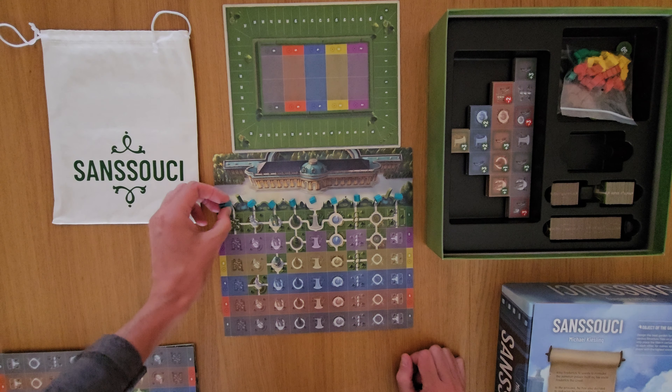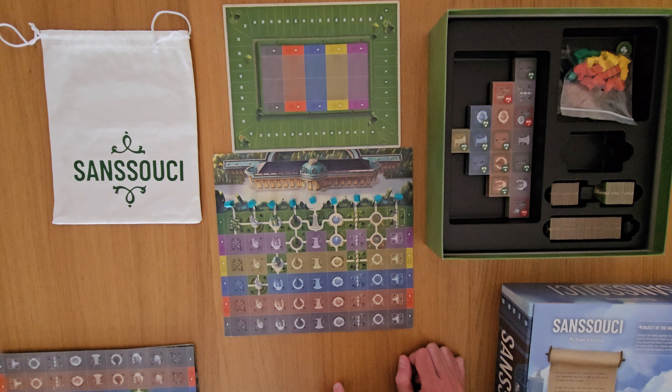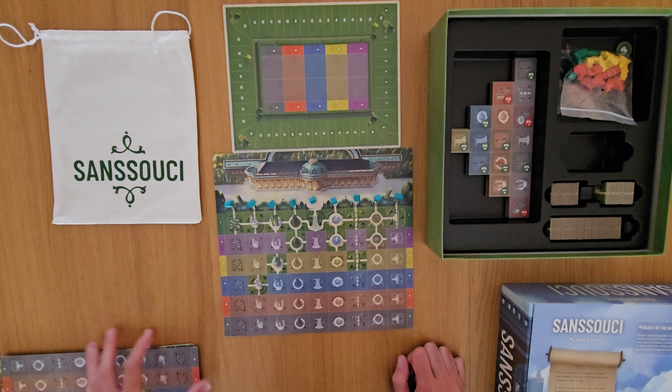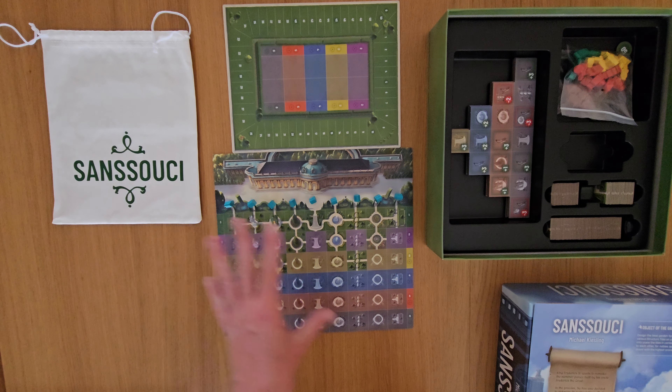This is basically Proto-Azul — Michael Kiesling, the designer of Azul. Both him and his wife and myself, we play it before breakfast. In this game you represent gardeners representing the Palace of Sanssouci, which is basically as grand as Versailles — slightly smaller but regarded as very important. You're looking to have various structures and position them on your garden board, choosing wisely to ultimately get the best points.